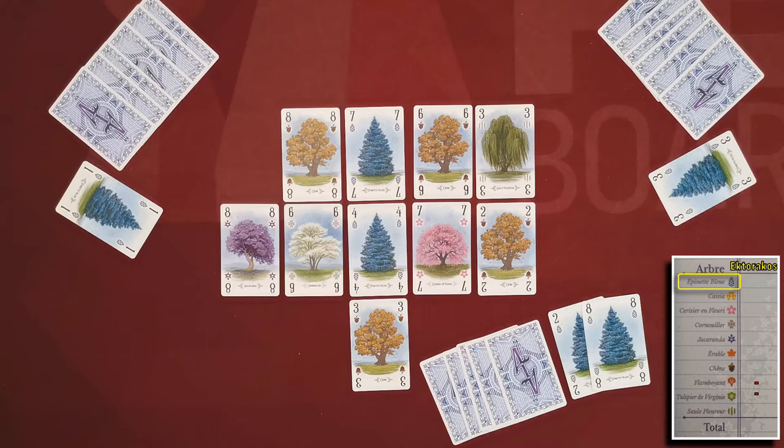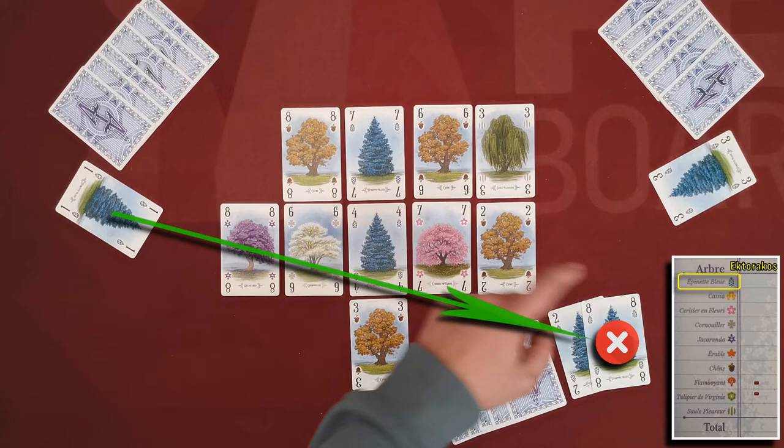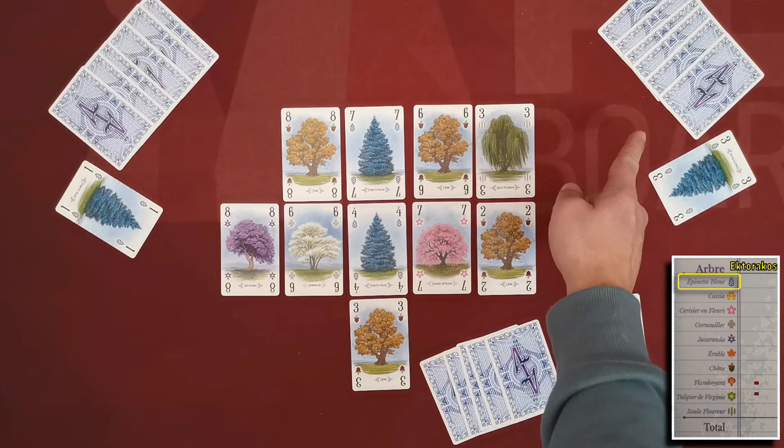For example, I revealed a total of 10, player one and player three also revealed cards. However, the card with value eight counts as zero if any opponent has revealed the one-value card. So my total is only two, player one has one, and player three has three — so player three scores their pine trees. If there is a tie, all tied players score that tree type. In the same scoring phase, I also gained the right to score my oaks.